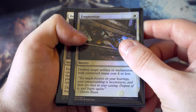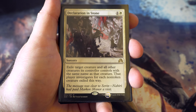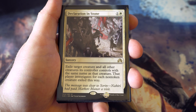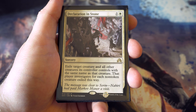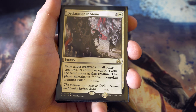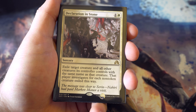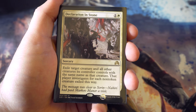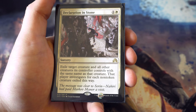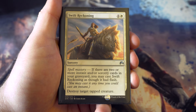Declaration in Stone - really solid card from Shadows over Innistrad. Exile target creature and all other creatures that player controls with the same name, and they get a clue for each non-token creature exiled this way. Yes you might give them some card draw, but being able to get rid of something really big via exile is just great.